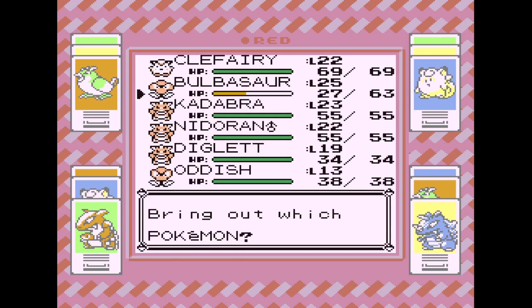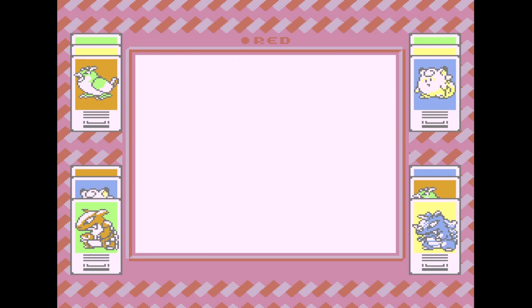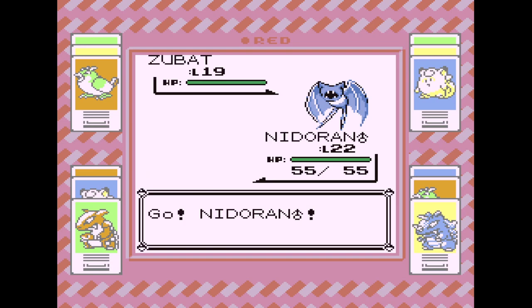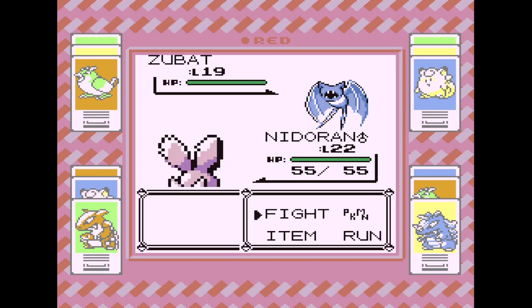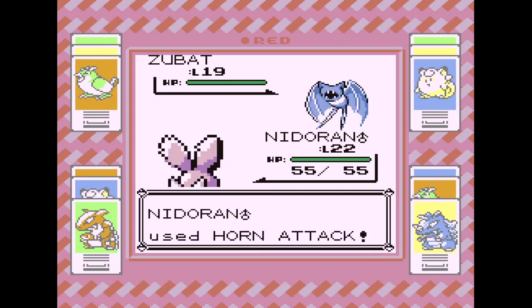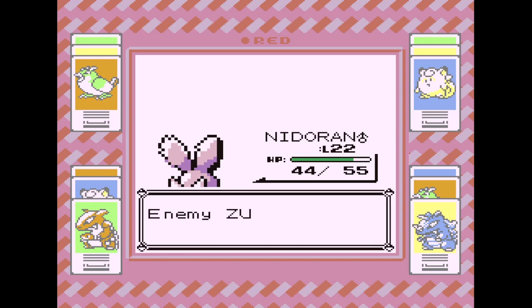There's a Zubat — that's where the type advantage came in handy. We'll go with Nidoran for this one. I always mix this up — Nidoran has a Horn Attack. Replacing Bulbasaur's Tackle is a better usage of that TM. That's upgrading a weaker move to a stronger move compared to a medium move to a stronger move.